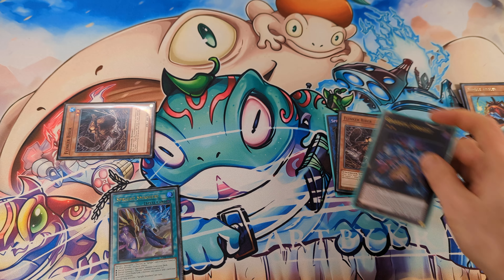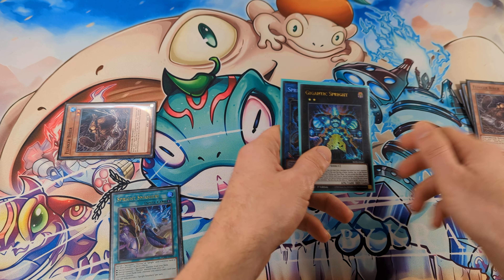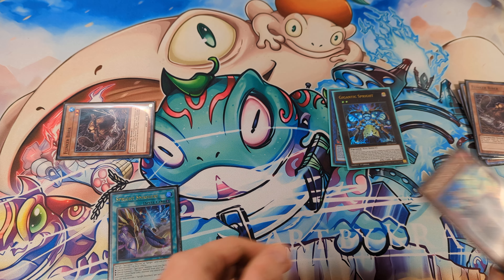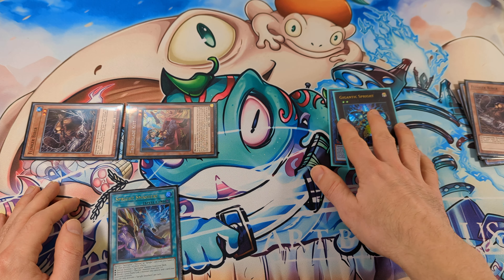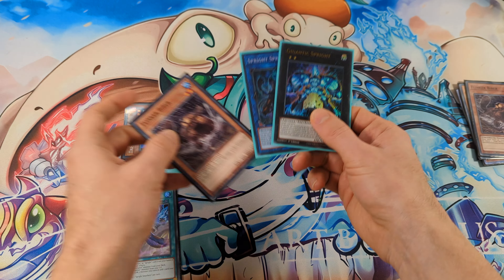Now use these two monsters and make Gigantic Sprite. Activate the effect of Gigantic Sprite, detach Nimble Beaver, and special summon Tribe Brigade Kit from the deck. This way we have access to the Tribe Brigade engine even without opening it.